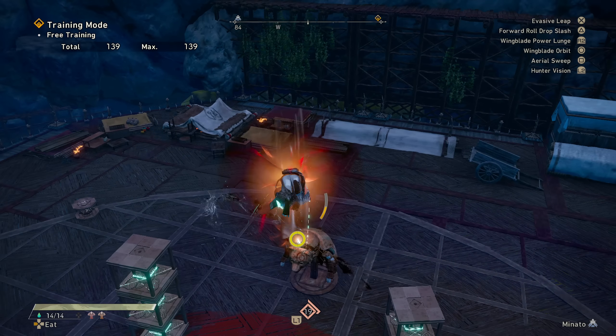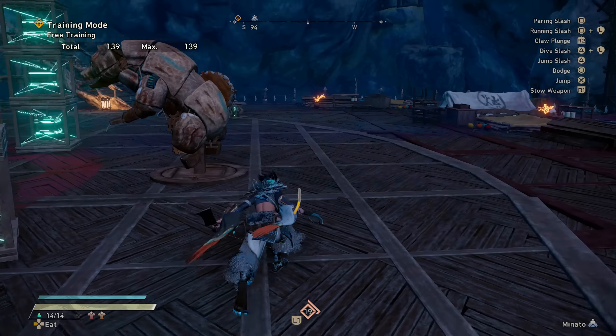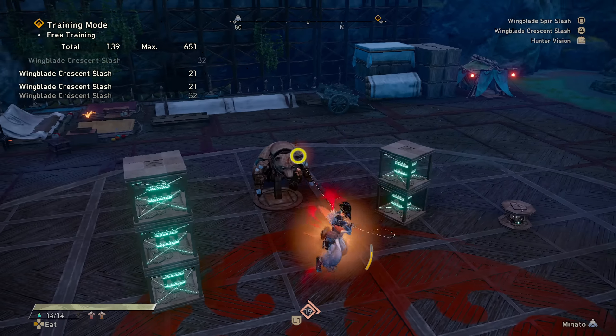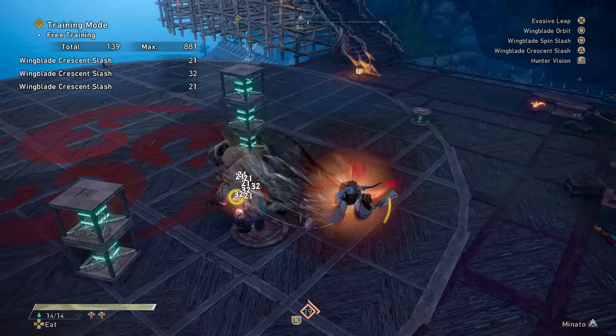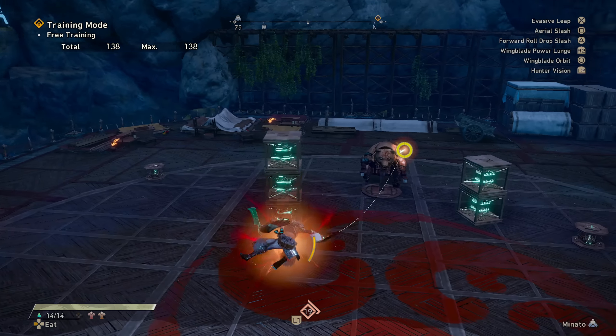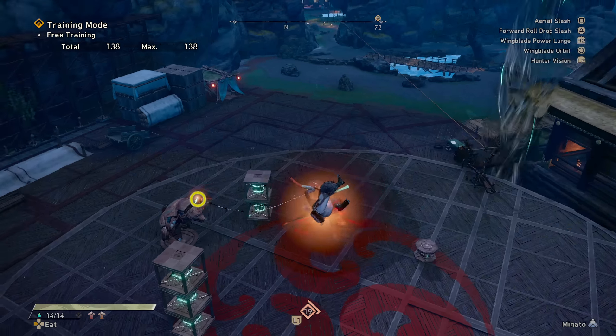Your jump now has iframes for some reason, and you can use it to cancel any attack string to dodge an attack or even delay the big super once. But you can only do this once while in midair before having to touch the ground again to use it again. For the midair dodge, you can hold circle — or B in Xbox's case — to extend the dodge even further, which is pretty silly.